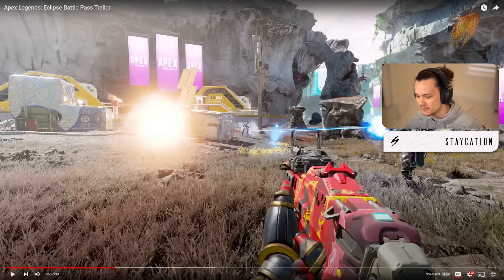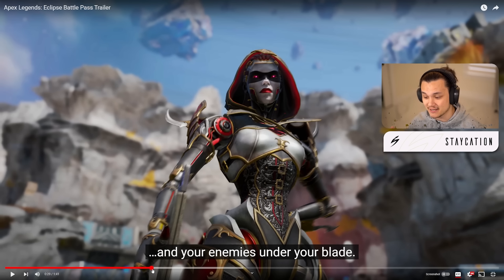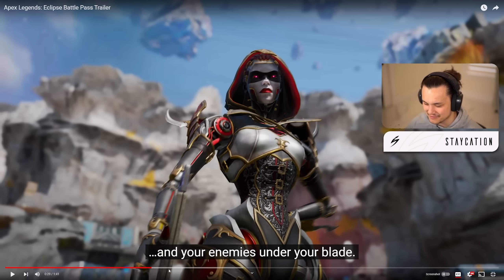We also got this Alternator skin — I want to say it's a blue tier skin, maybe purple tier, but if you don't have a good legendary Alternator skin you'll probably use this. These aren't skins people find favorites in, they kind of have these random designs to them. Then we got the Revenant skin in the corner, which we got a way better look at later. This close-up of Ash is really cool though — she's got the mask on, kind of like a masquerade or sorceress type vibe, almost like she's going to a gala.